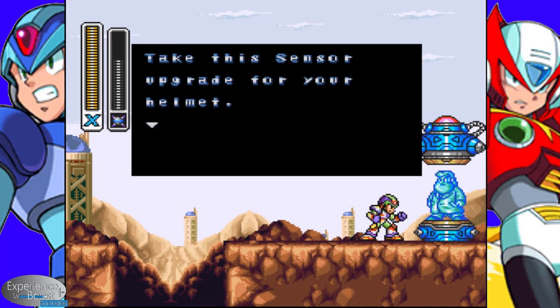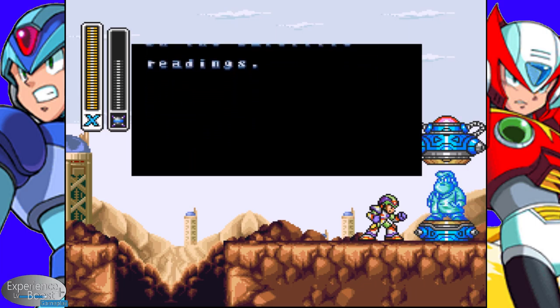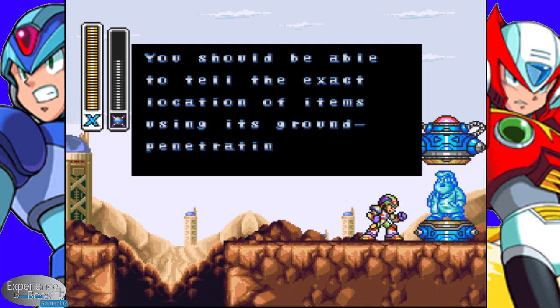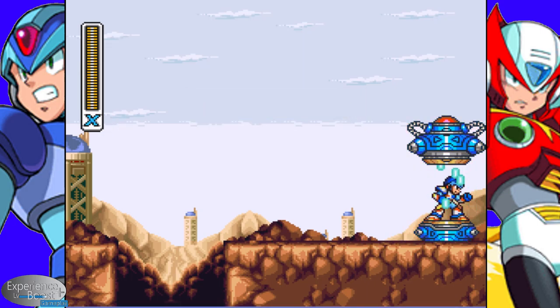There is actually another power-up here that we're going to grab. And we're back. If you'll notice this section here, we also have one of these boulders. Set the ground pound on that, and we can come over here and dig up to the surface where another capsule awaits us.